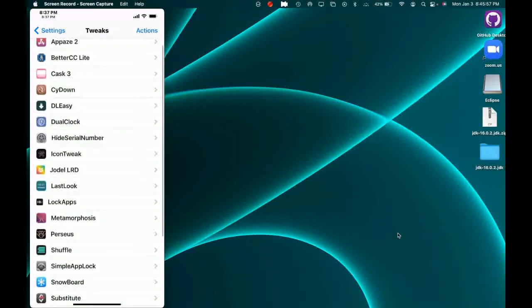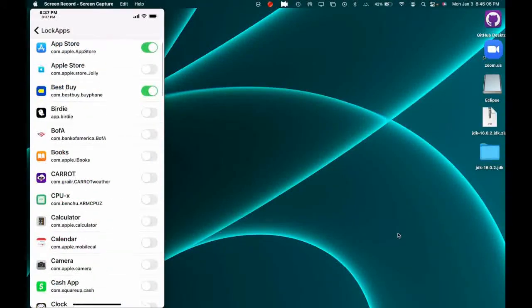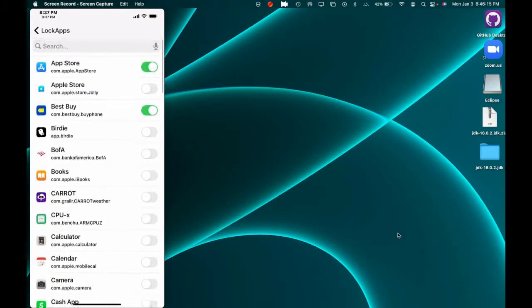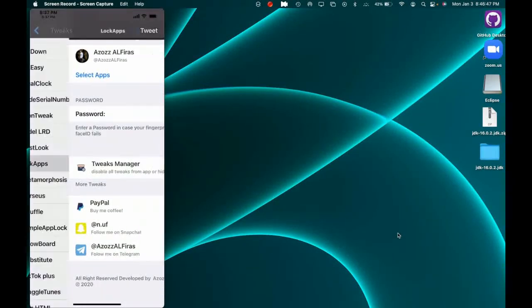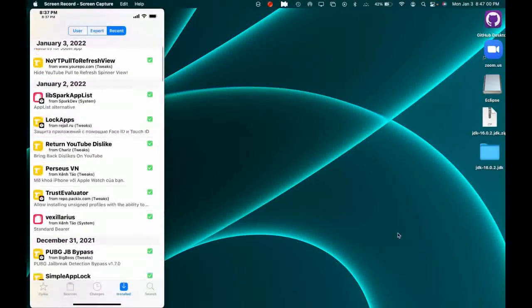Open Settings, go to the tweak section, and find Lock Apps. The first section lets you choose any app installed on your device — just flip the switch. I have it on for App Store and Best Buy. Under the password section, enter a password in case your fingerprint or Face ID fails — pick something you'll remember. Once you've locked your apps and set your password, respring your device and you're good to go.